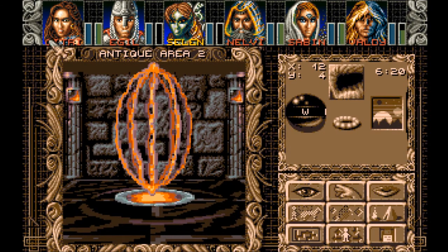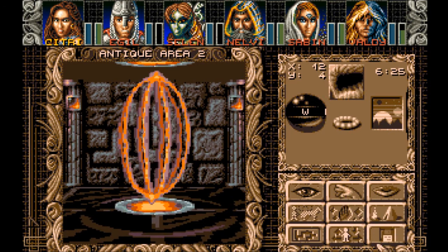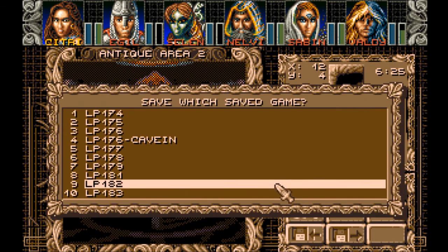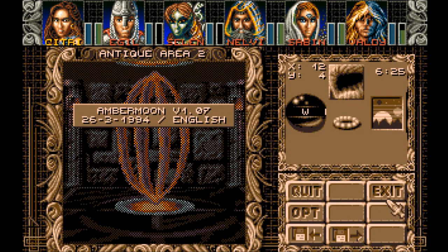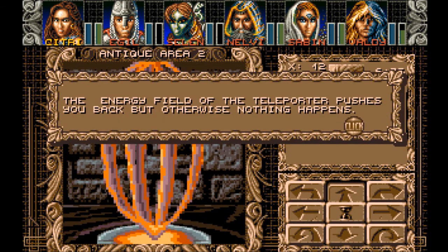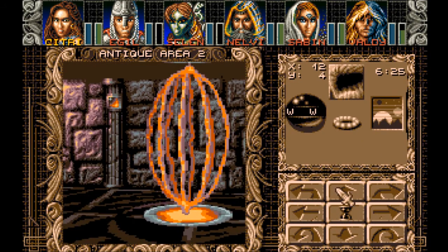In any case, we're going to go through the teleporter here. I'm just going to make a new save, just in case something kills us. And I forgot to give her the fireball thingy. The energy field of the teleporter pushes you back. But otherwise, nothing happens.